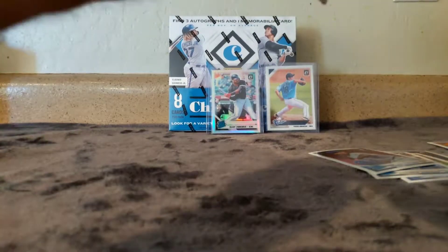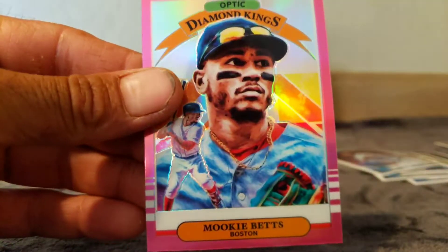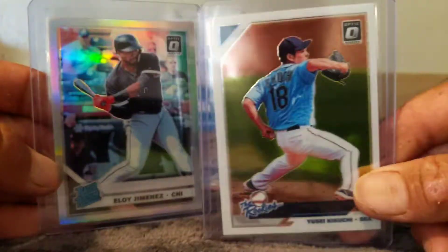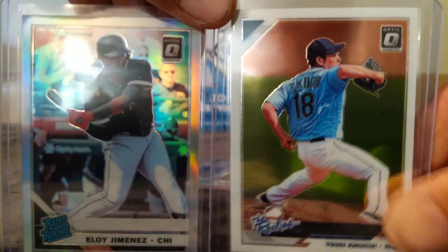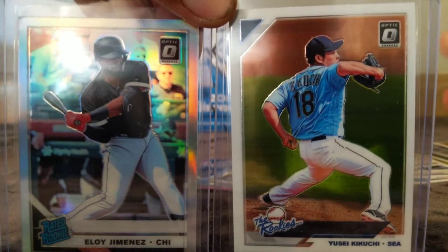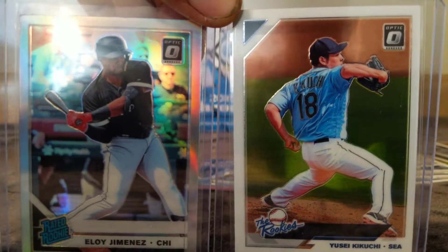Let's see what the parallel pack brings us - we got another Aguilar, Ryan O'Hearn pink, and a Mookie Betts pink. Not bad, those two are pretty damn good. Got a prism Eloy Jimenez and a rookies Yusei Kikuchi - those are the two bangers of the box. Hopefully you liked this. If I missed anything or any of those rookies are any good, let me know. Until next time, God bless, godspeed, love you all, be safe guys.